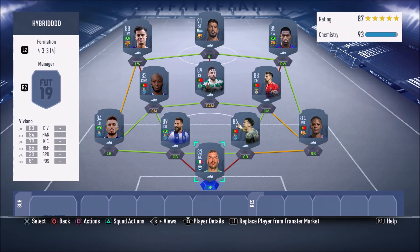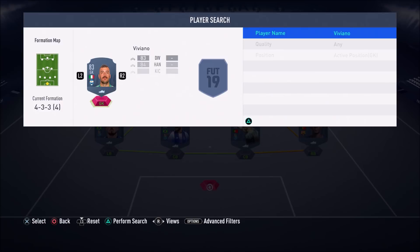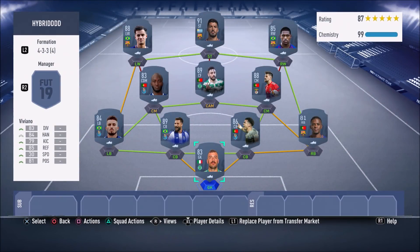Quick correction — like the schmuck that I am, I wasn't paying attention and had the wrong Viviano. Make sure you get the Sporting Lisbon Viviano so he links to Pepe and Team of the Season Felipe. Don't be like me! But guys, honestly give this team a chance — don't just look at it and say it's not good. Try these players out instead of sticking to the same old players, because it's time for a change. Let me know in the comments what you guys think of this hybrid.